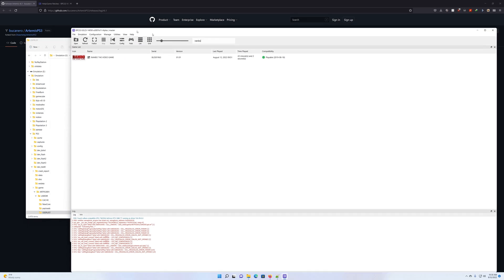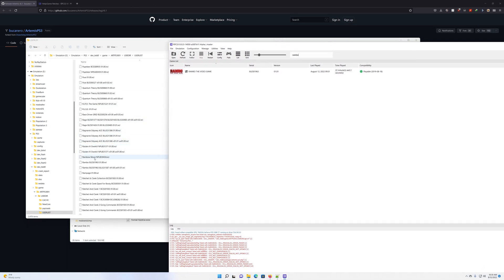Normally how this works is you find the game name — in this case Rambo. You have to make sure the serial number and the version number match the cheat. In this case we're working with Rambo, serial 1963, which it says right here 1963, and the version is 1.01, which is right here.